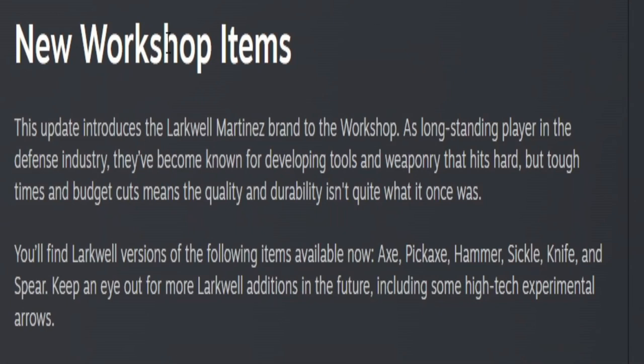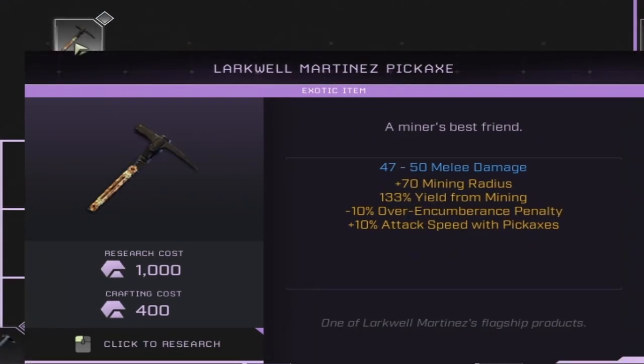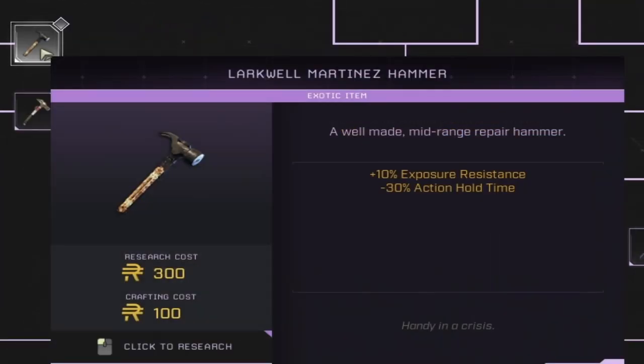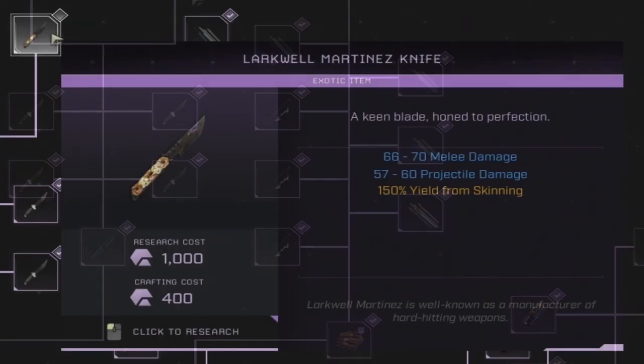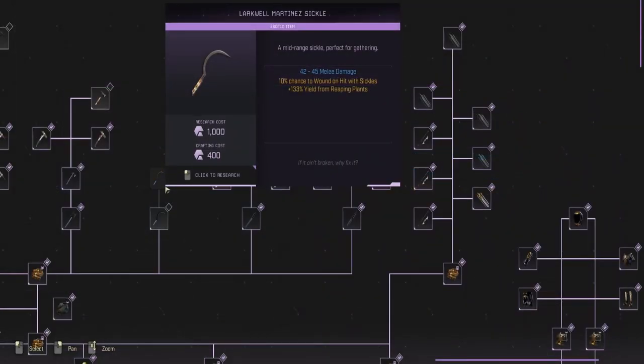This update brings six new workshop items under the Larkwell Martinez brand. They've been known for developing tools and weaponry that hits hard, but tough times and budget cuts mean quality and durability isn't quite what it once was. You'll find the Larkwell Martinez axe, pickaxe, sickle, hammer, spear, and knife — all available for about 1,400 exotics each with research and crafting costs.